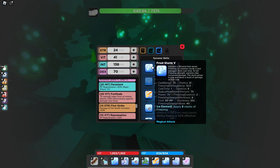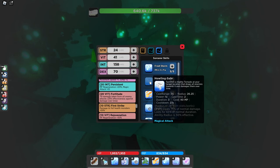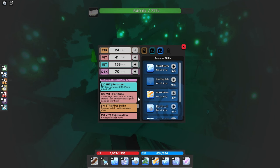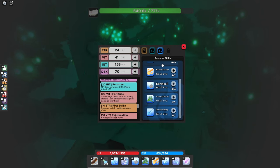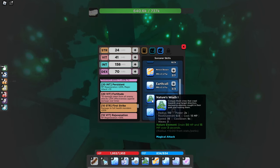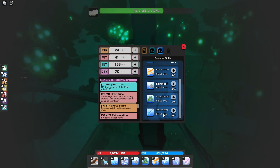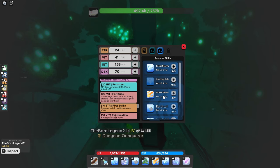For sorcerer abilities, I maxed out Frost Storm because it's a solid damage-over-time. You could swap it for Howling Gale if you like that ability, but personally Frost Storm is just better in almost every way. I maxed out Meteor Shower because it's stupidly overpowered. Earthcall I also maxed out because it's low investment with a very short cooldown, making it good filler between combos. I put one point into Nature's Wrath for the element MP gain, though it's not great at level one. The rest of the points went into Unstable Charge — I feel like every sorcerer kit needs at least max Meteor and max Unstable Charge; the rest you can mess around with.